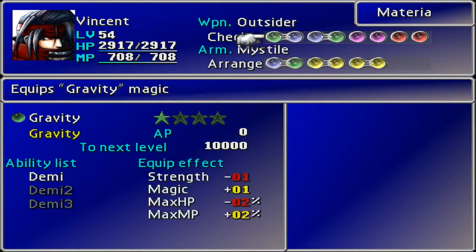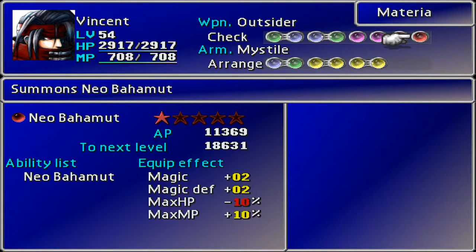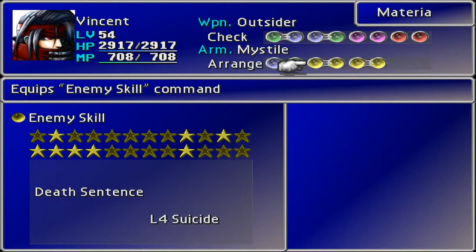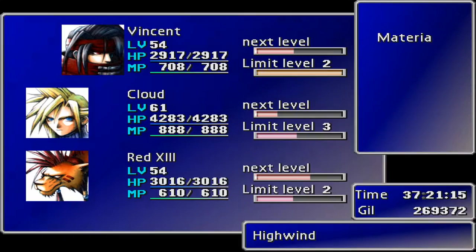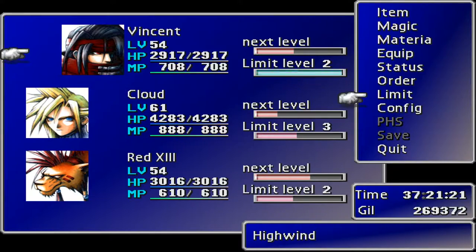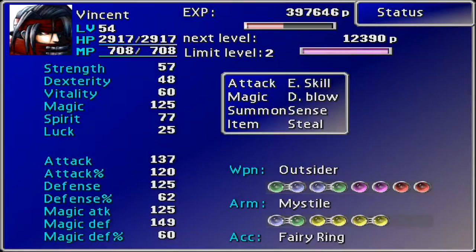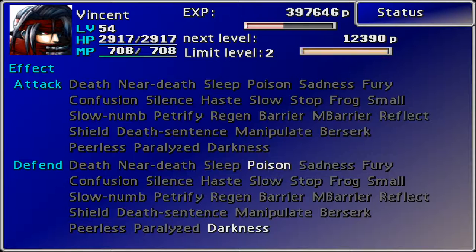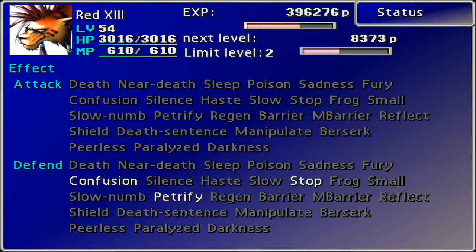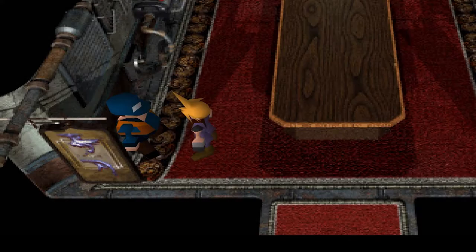On Vincent we've got Gravity with Added Cut. Mostly with Vincent I wasn't sure what to do, so we've got the top level All there. Enemy Lore, MP+, Alexander, and Neo Bahamut - that's pretty good. Steel Bladed, Death Blow, Enemy Skill, Earth, and HP Absorb. Let's check Vincent's limit - he's on his way. Cloud has got a little bit of protection. Vincent is protected against poison and darkness. Red 13 has confusion, petrify, and stop. Cloud has slow, numb, petrify, and paralyzed. That's looking pretty good.